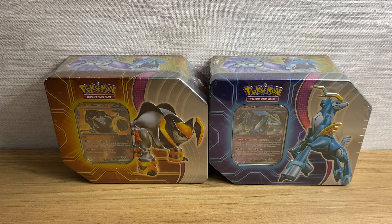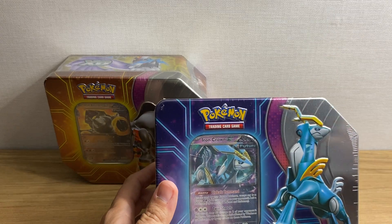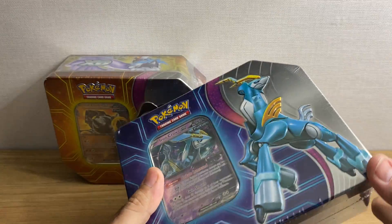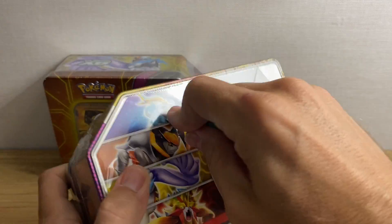What's going on everybody, welcome back! Today I'm opening up the other Paradox Destinies 10s — we have the Iron Boulder EX and the Iron Crown EX. I am still on vacation but I will be returning today, the day the video airs on Saturday, so I should have the newest set Stellar Crown already at my house. I'm excited to open up some more of it and share with you guys.